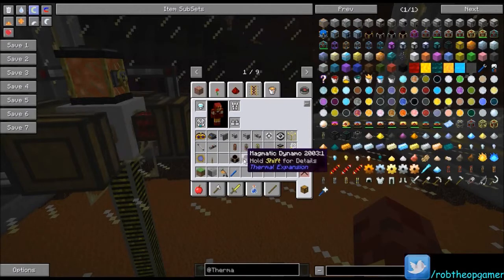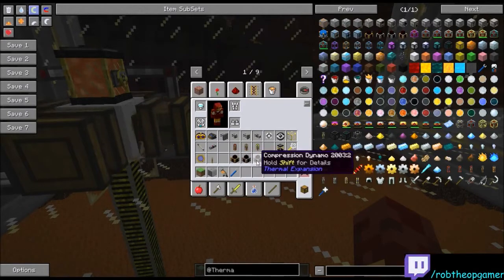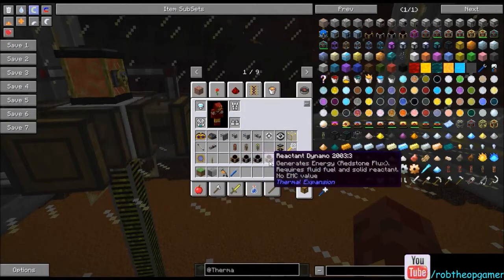Thermal Expansion has broken away from using regular Buildcraft power since the last update, so they're running on their own power system now called Redstone Flux. The Redstone Flux is generated by their four types of engines. Each type of engine adds a different kind of way to power things with fuel sources: there's the Steam Dynamo, the Magmatic Dynamo, the Compression Dynamo, and the Reactant Dynamo.